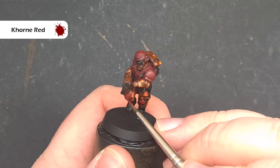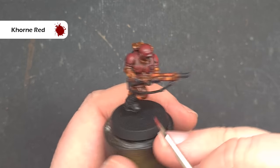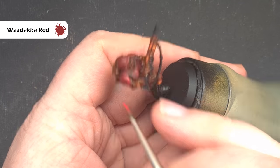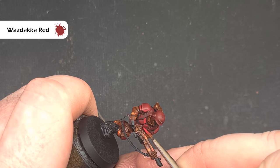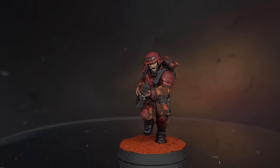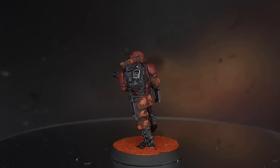Moving on to that red armour, we want to bring the Corn Red back, layering up and leaving the Null Oil in the recesses — just take your time and get a nice smooth coat. Finally we'll highlight the armour using some Waaagh! Flesh Red, which is a nice desaturated red, catching those edges to give a little interest while the overall scheme should blend in nicely with the basing. There you go — a completely made-up Mars camouflage scheme that will look great against that red base, and it's really simple to get through an entire squad fairly quickly.